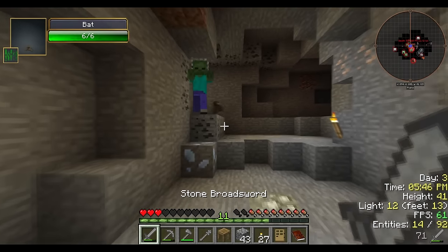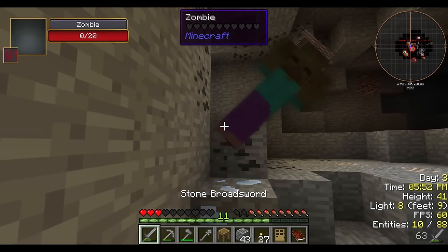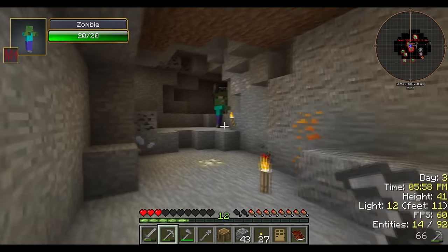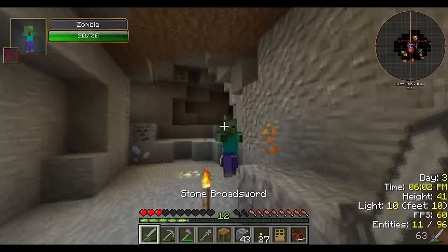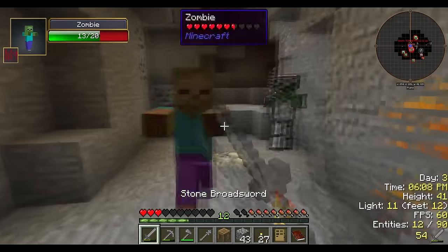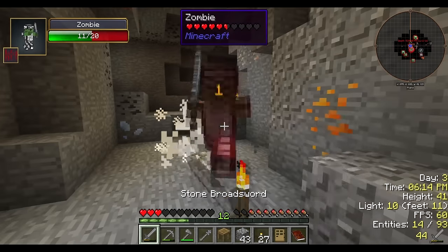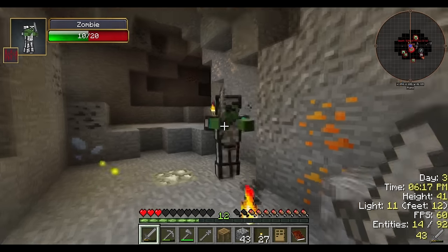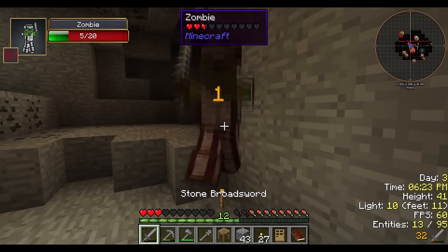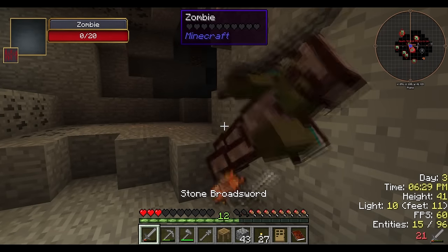Oh no — wait, why do you have a hat? You have armor! I just realized this is another Minecraft modded thing. One of them has a sword — oh no, and he's strong because he has armor. Please drop something good. You take one damage? Now I'm focusing only on you — I do not feel safe. Okay, you're trapped in the corner — wait, now you're dead.